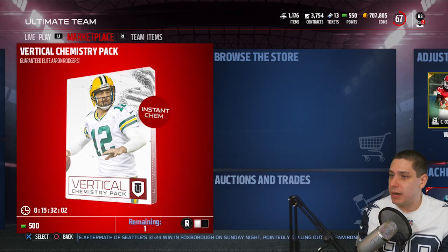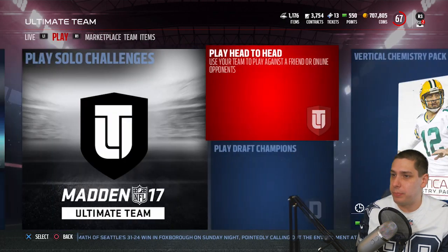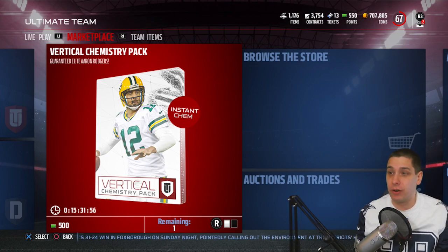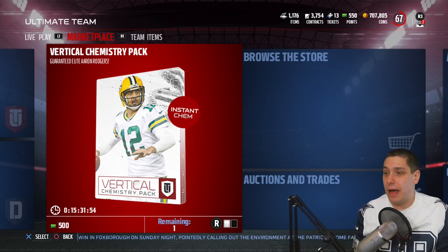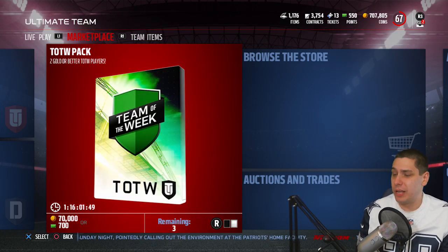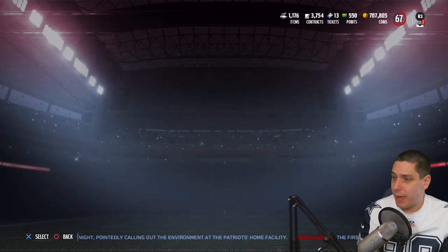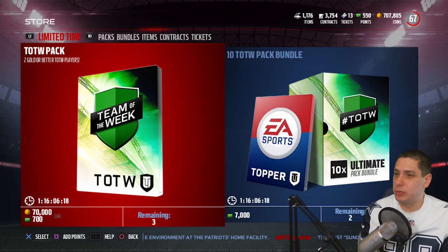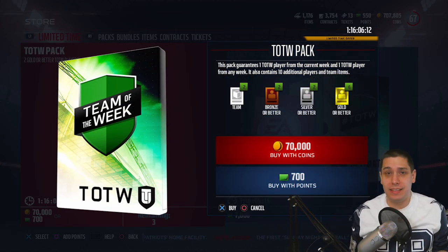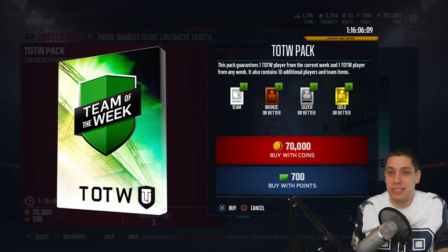So with that said, what we want to do today — I do want to open up one of the Team of the Week packs. We also have these Vertical Chemistry packs that apparently guarantee you an Aaron Rodgers. I don't even know what the hell that is. But we're going to go in here and open up the Team of the Week packs, then maybe a handful of Pro Packs. I do not recommend opening these things up with coins — I just do it for video purposes.